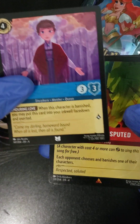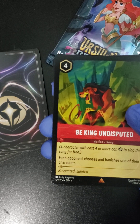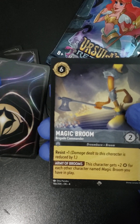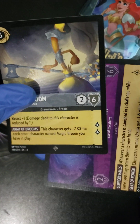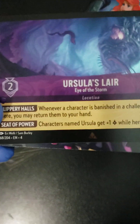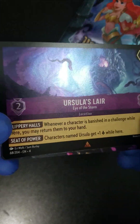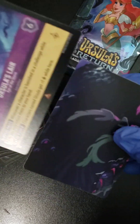We are going into a B-King Undisputed. Follow that up with a Magic Broom Super Rare. And — oh, we got a Legendary! Ursula's Lair in Foil. Look at that — Legendary and Foil. Beautiful. That's a nice little hit. Ursula's Lair, folks.